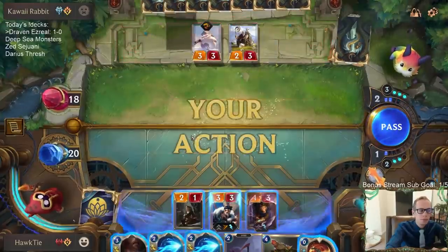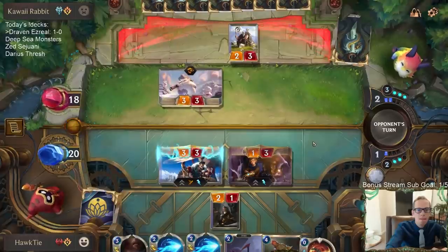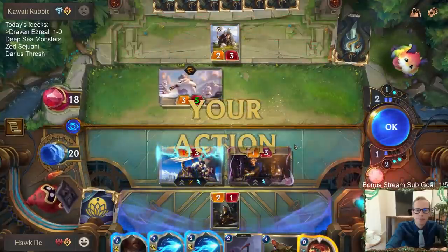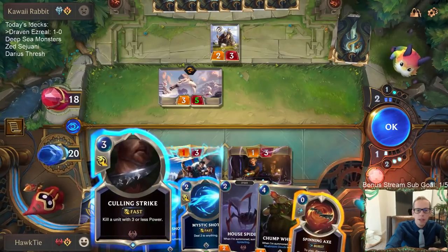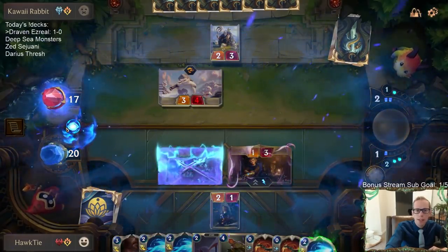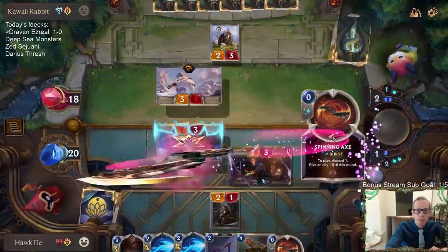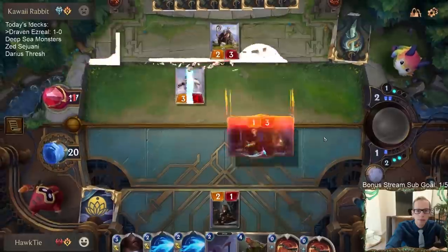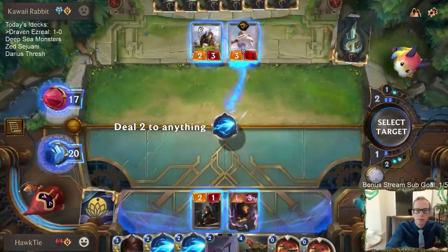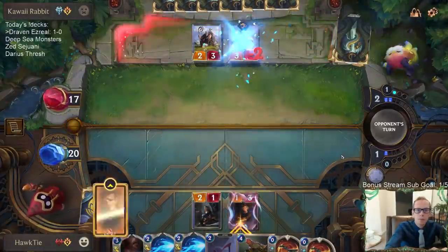Where did that card run off to? Total chance - a good one. So I can let Draven die and keep Culling Strike, or use Culling Strike now. They can have Porosnacks still, which would shut down the Culling Strike. I'm just gonna let Draven die.